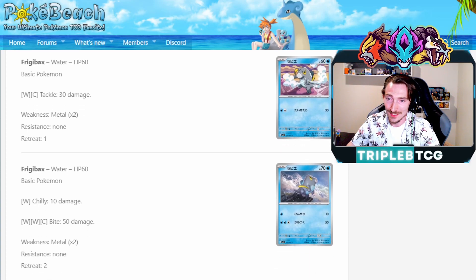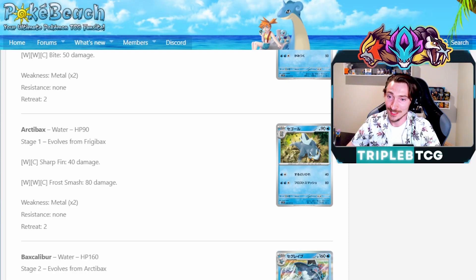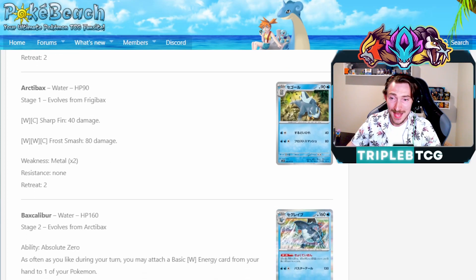We are getting two different Bridgybacks, both with 60 HP. One has Tackle for a water and a colorless doing 30 damage, the other has the attack Chili for 10 damage and Bite for two water and a colorless doing 50 damage — nothing really to write home about. They are going to have a stage one in Arctivax, which is pretty much here just to evolve up into Bass Calibur.